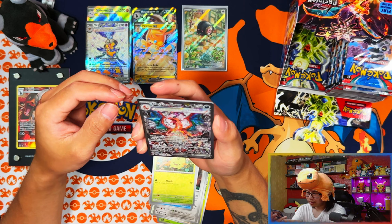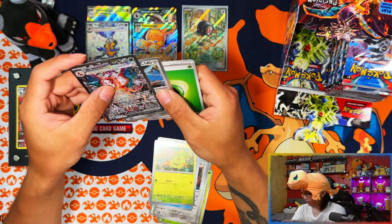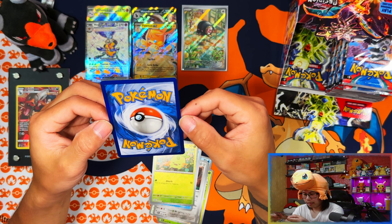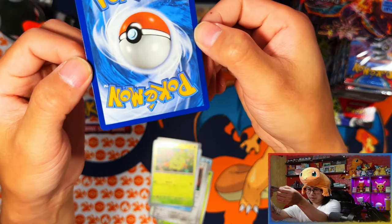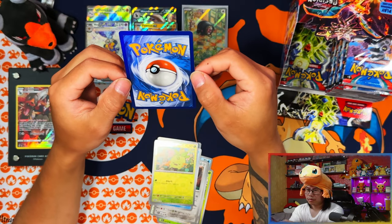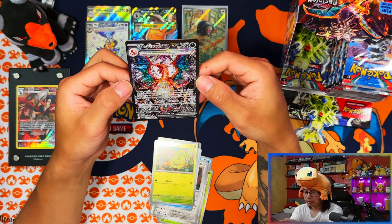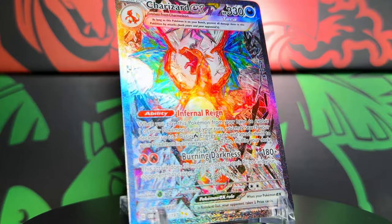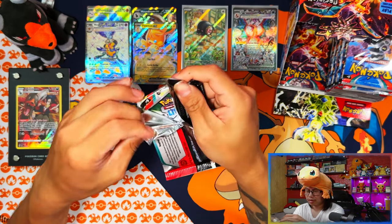This one is off-center at the bottom — actually off-center more or less all the way. Oh no — it's the same thing that happened with my other Charizard. I've pulled another Charizard EX Special Illustration Rare! I don't normally sleeve up doubles but that's a Charizard so I'm going to sleeve it up anyway.